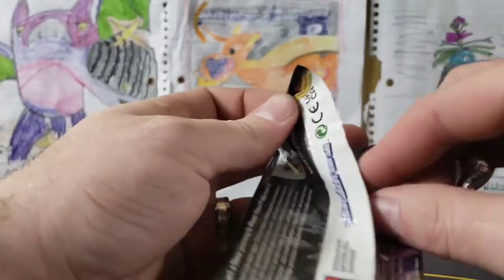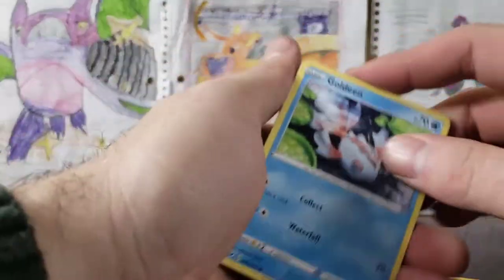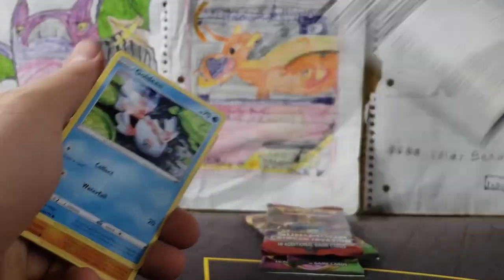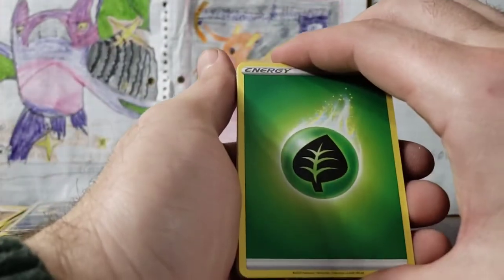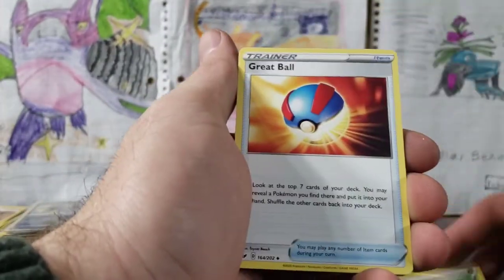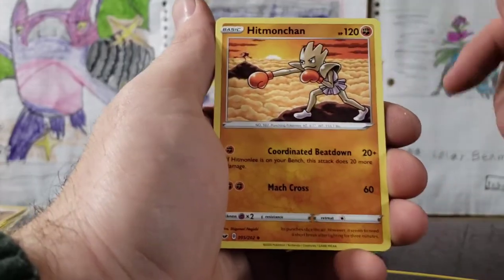With your X Ball — this attack does 30 damage for each energy attached to both active Pokemon. That's not bad, it's actually not bad at all! Here we go, first pack — Sword and Shield. Four from the back, looks like actually good cards. We've got our Grass Energy — I guess it's better than the Pokeball because they're actually sitting in a tin made for cards.